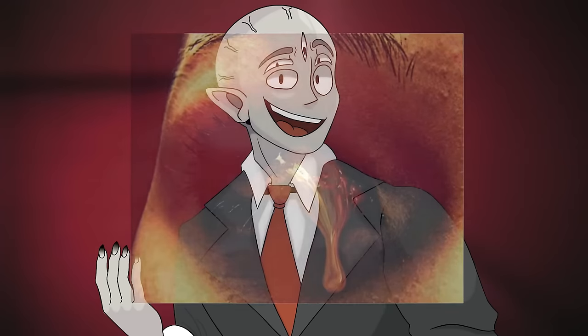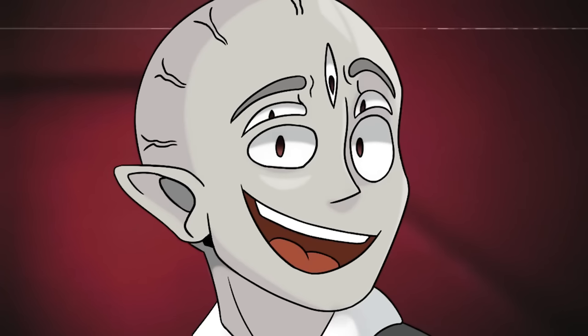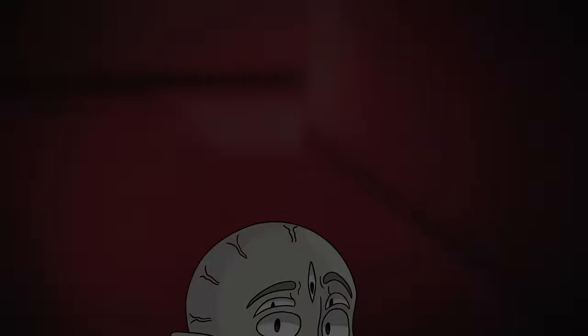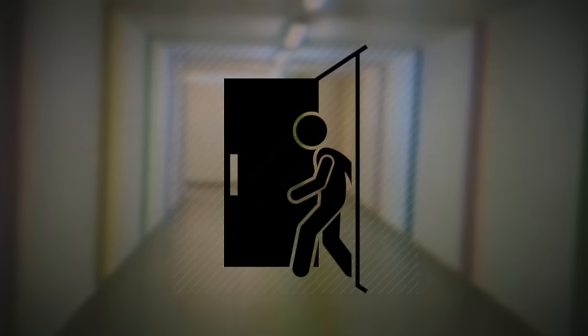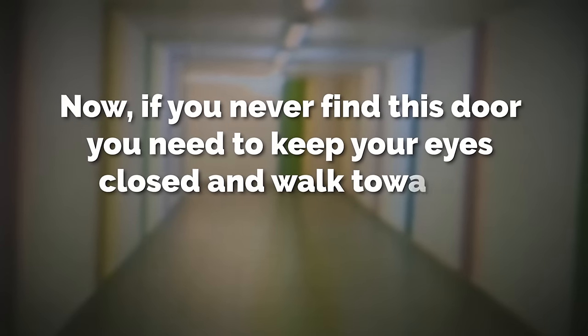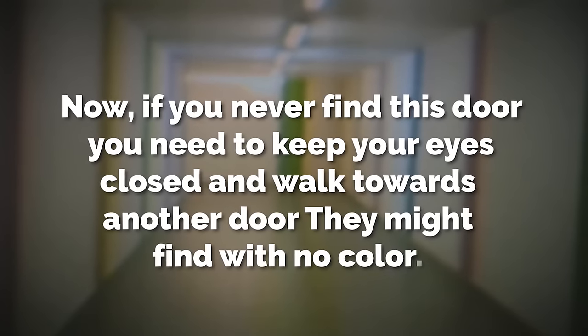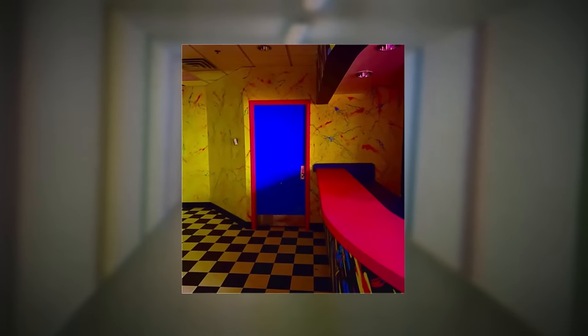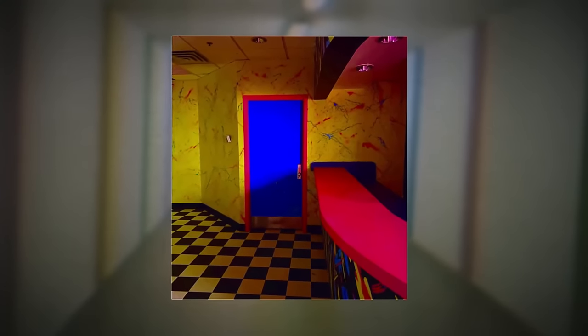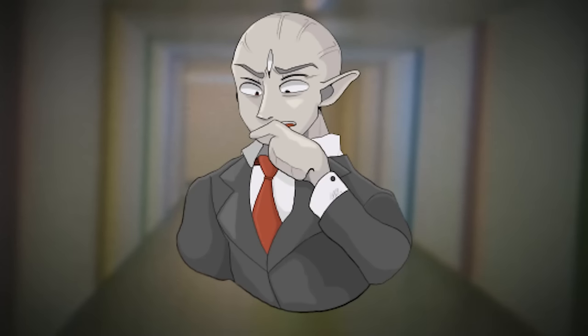To exit the level, you need to find a randomly appearing door that has no color on it — just a blank door — located in those single-color rooms or hallways. Open that door and you'll be sent out. If you never find this door, keep your eyes closed, walk toward another door you might find with no color, feel around for it, and open it up to be sent out.